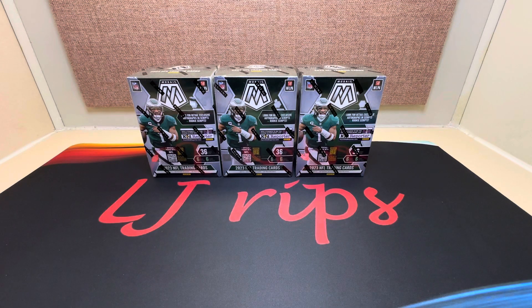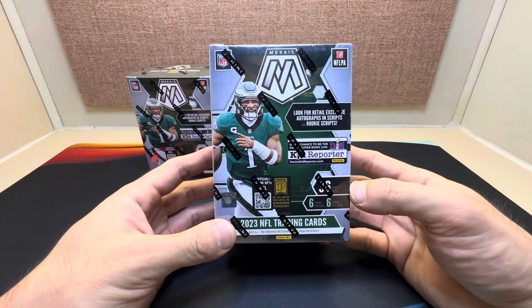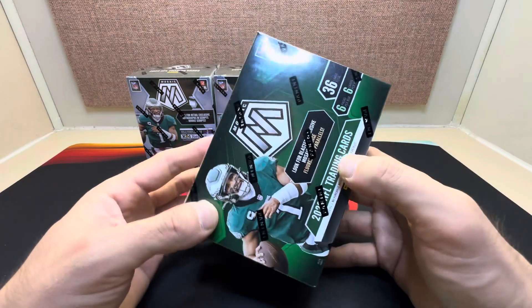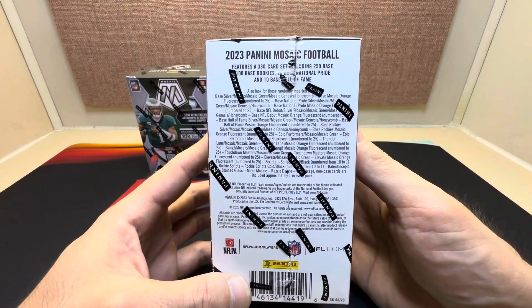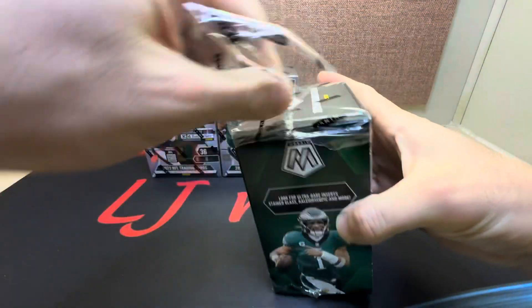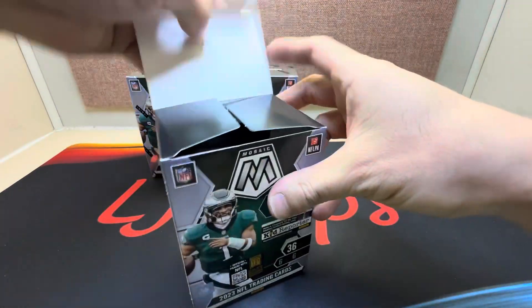Hey, what's up everybody, it's LJ here and we are back again with 2023 Mosaic Football. I got three more blasters for you today. We got 36 cards per box, six packs per box, six cards per pack. We're looking for the stained glass kaleidoscopes and a bunch of the case hits, including the orange fluorescent parallels numbered to 25. Let's get to ripping.